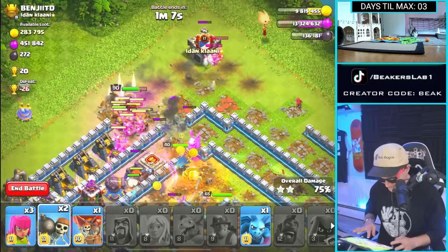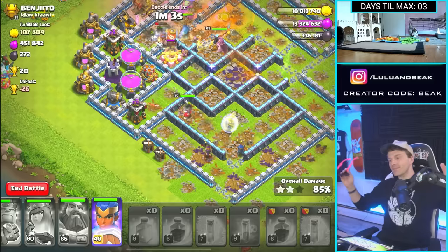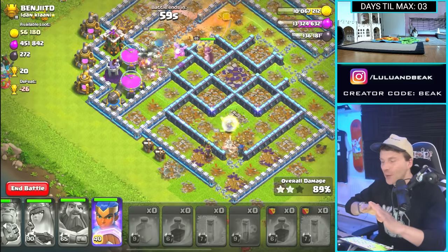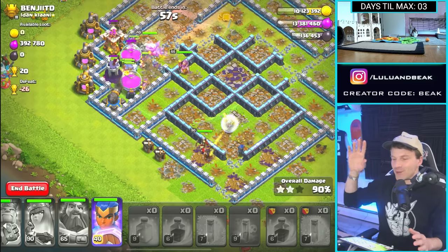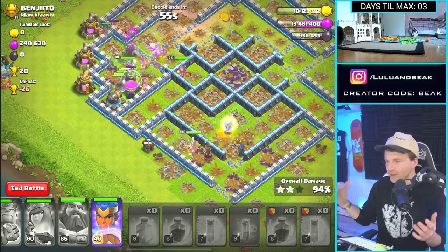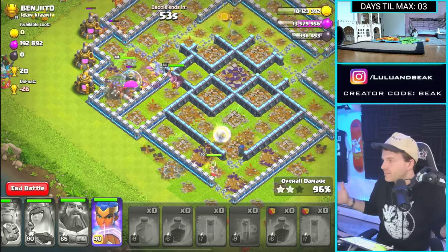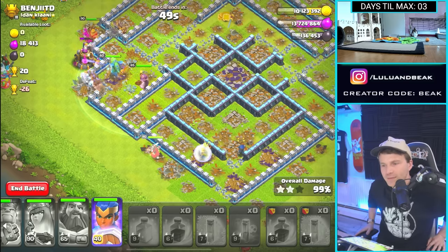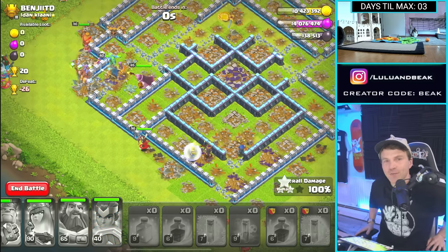Look at those bombs. Yeah, buddy! That's cool. Can you imagine this going any other way today? You do a million gold, million Elixir raid. So this is 10% of a wall? Yeah, this was 10% of a wall.